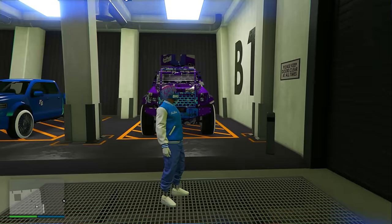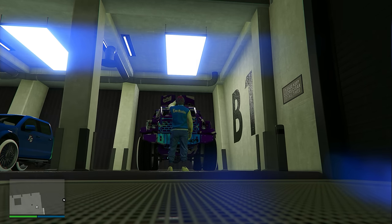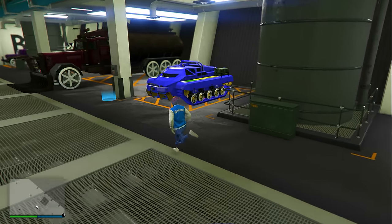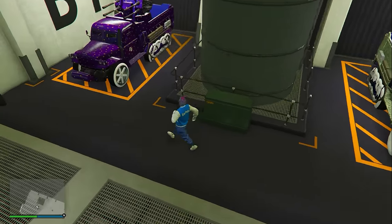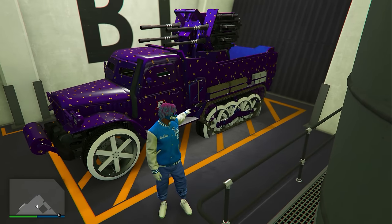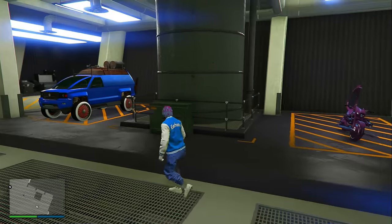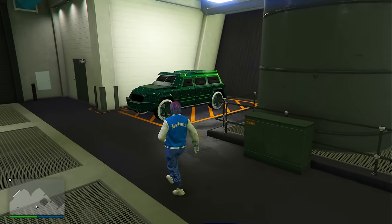On level two of my Arena, we have the Insurgent Pickup Custom which is modded — the gun on top is still there but invisible, and you can still go on top and shoot it. We also have the Caracara 4x4, the Scarab Think, another Cerberus, and two half tracks that are both modded — you can tell because they have Benny's wheels on the back, which normally don't belong there. Across the half tracks we have a Future Shock Deathbike, a Brutus, a pink-on-pink Revolter, and a green-on-green HVY Night Shark.